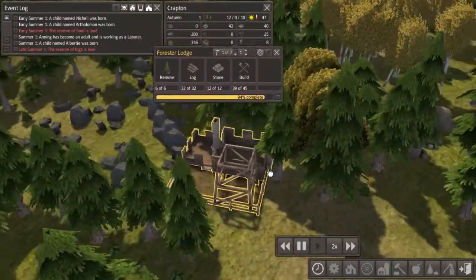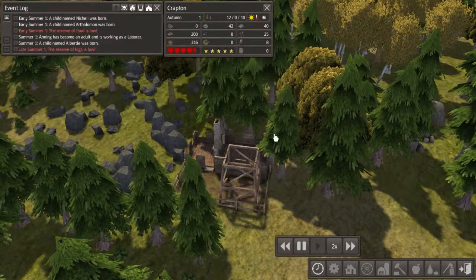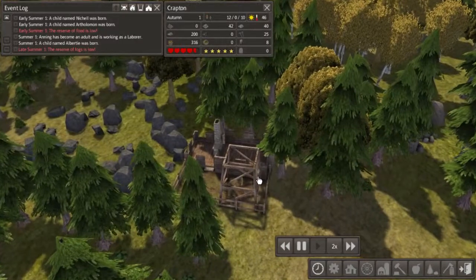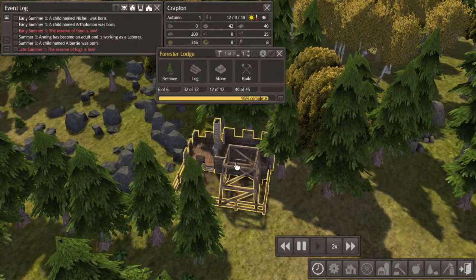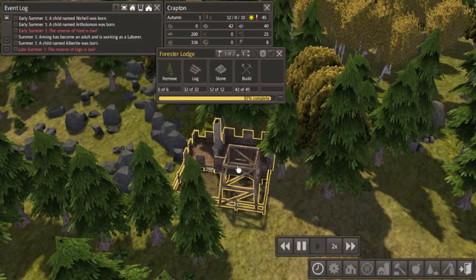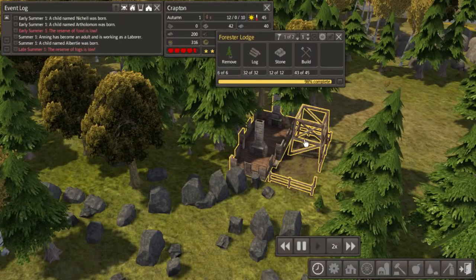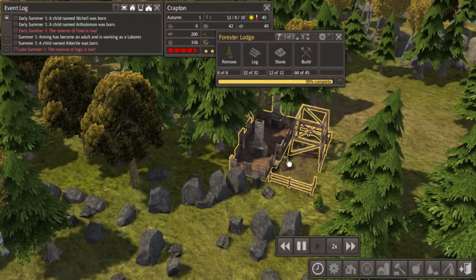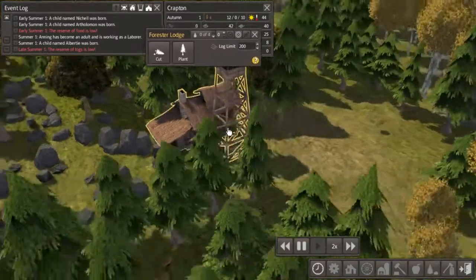Isn't that always the way — he took a break just before he completed everything. Come on Thad, get that last six percent! Four percent... three percent... two percent... one more little saw. And there we go — we now have a forest lodge!